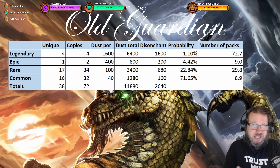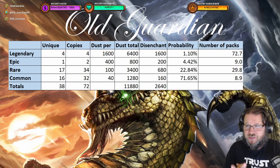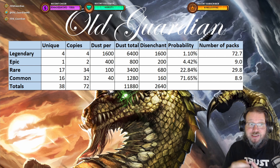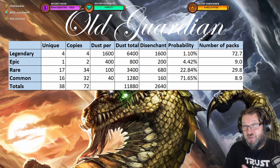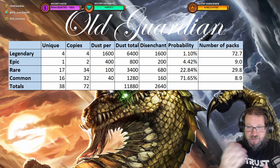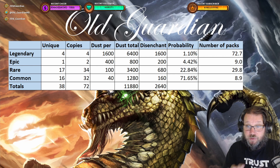It's much better to buy the miniset than to try to open these cards from packs. If you try to open them from packs, you get the commons in 9 packs, the epics in 9 packs, and the rares in around 30 packs. But in order to get all 4 legendary cards, you'd have to open more than 70 packs on average. So it's not worth trying to open these from packs, even though they are part of Titans packs — buying the miniset is a better deal.